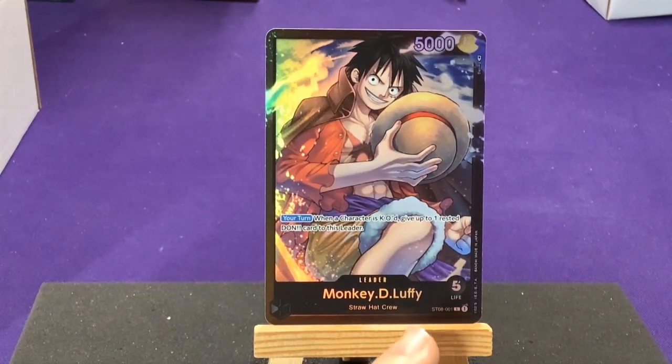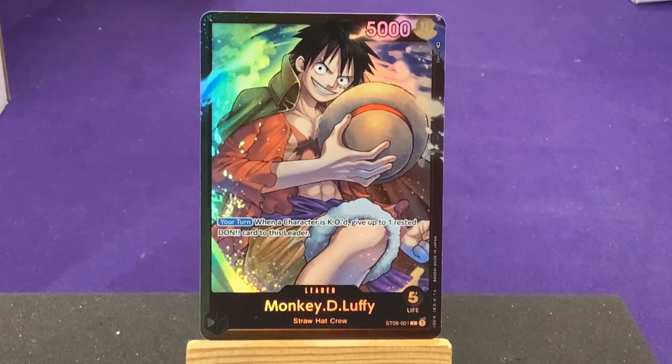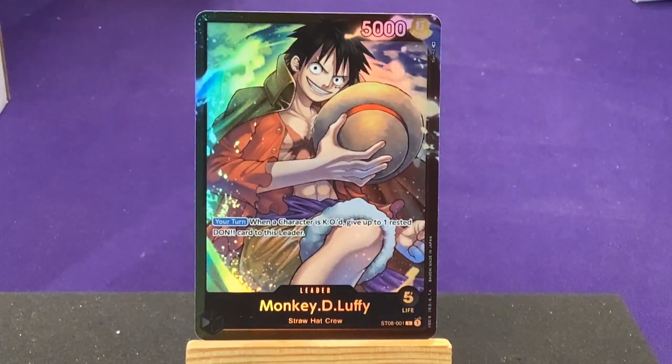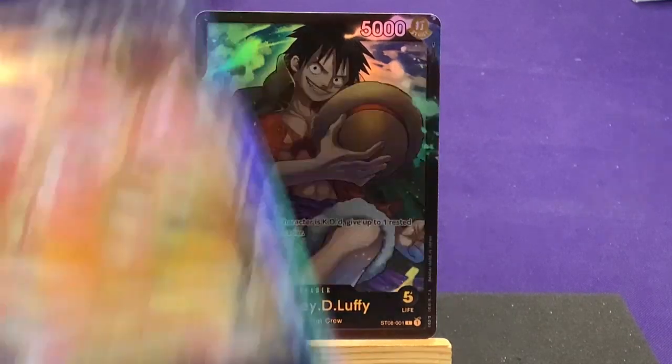Card number one — set number 08, number one, L for leader. We get a Monkey D. Luffy card in black, which is always nice if you didn't have one. He has five life, five thousand attack, and he's a Striker. Of course, because he's a leader card, he's foiled. He's part of the Straw Hat crew and has the ability: during your turn, when a character is KO'd, give up to one rested DON!! card to this leader — so basically, someone gets hurt, he gets to power up. Very Luffy.